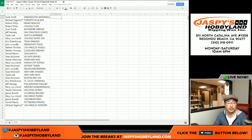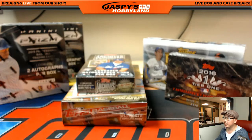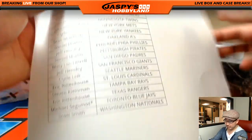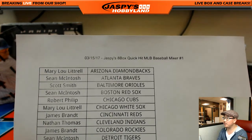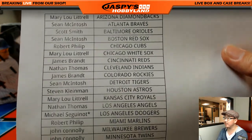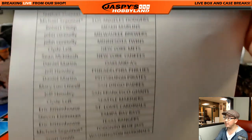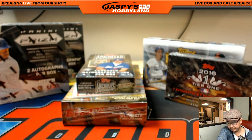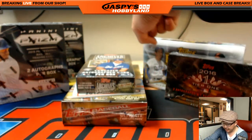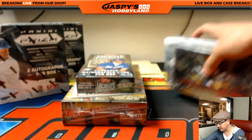There you go, that's the randomizing portion of the video. When we come back, we're going to see if there's any trades, and then we'll have the break. Stick around, we'll be right back. Welcome back folks. So here on a Wednesday, we've got an eight-box Quick Hit Baseball Mixer number one from jaspyshobbyland.com. There are no trades, so it all remains the same. We've got the six boxes out here, and there's the two Vault Originals boxes right here, which makes eight.